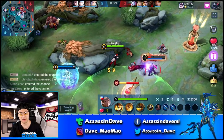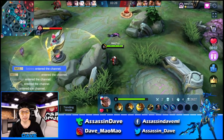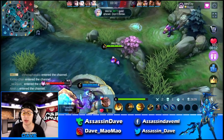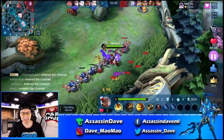Dodge the stun first, then go ahead and clear this wave. You can see the first item he's going for is actually Blade of Despair — going straight for the physical damage scaling. Two, one, and four already, starting off the game pretty ferociously.